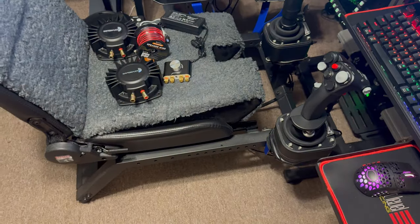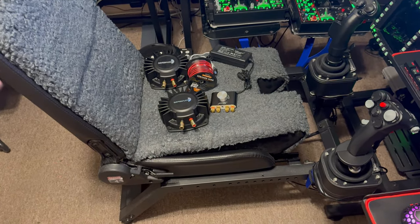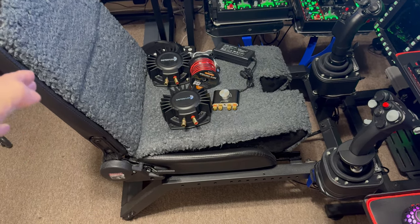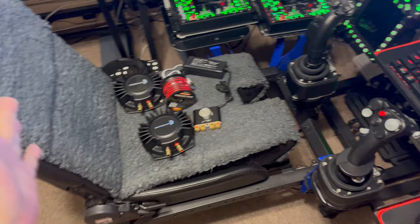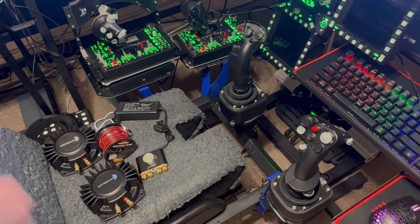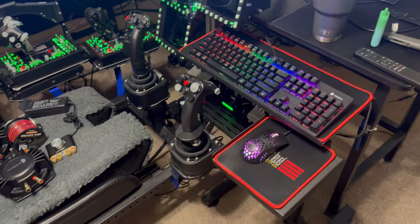I'm using the Next Level cockpit — this isn't the F-18 style, I guess it's kind of in the middle. They make three of them: there's the green one, the black version, and another version — actually they make a number of different types of cockpits. So all WinWing aside, I'm just using a basic Cooler Master mouse and cheapo keyboard.